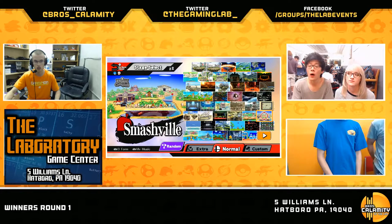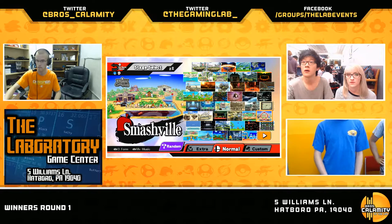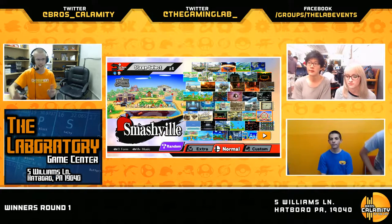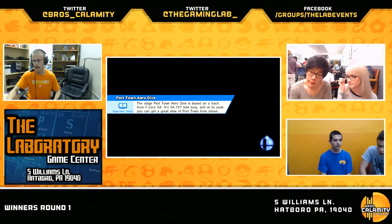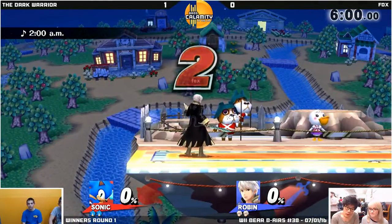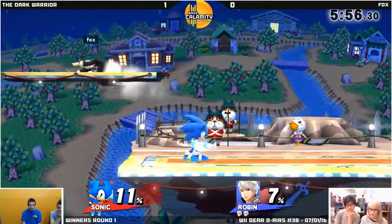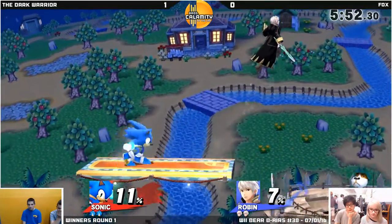Opting to switch to Robin? I think I agree with that, because projectiles could give an approaching Sonic a bit of trouble — especially the Arc Fire. I'm not sure exactly how Spin Dash interacts with them, but I would assume that at the very least Arc Fire stops Sonic. It should. Regardless, we're gonna find out very soon. That's exactly what I like to see — the projectile immediately stuffing out Sonic.